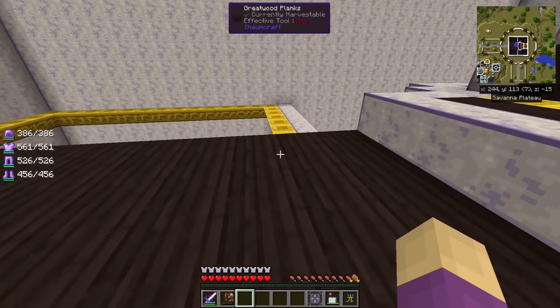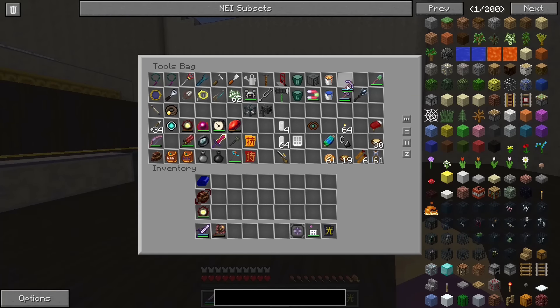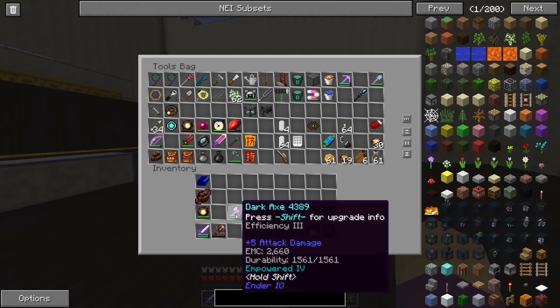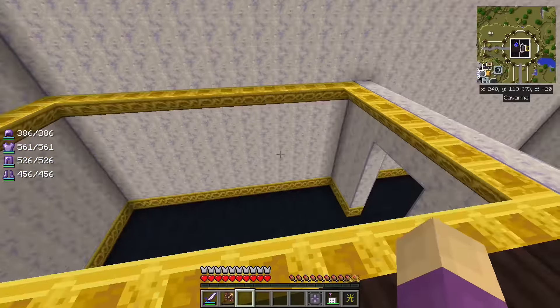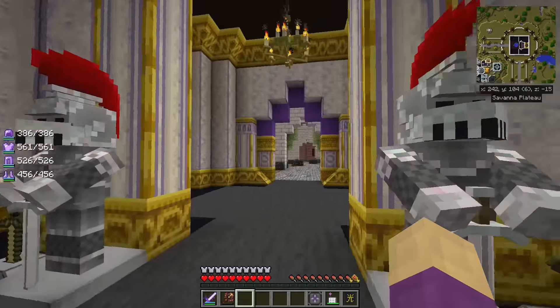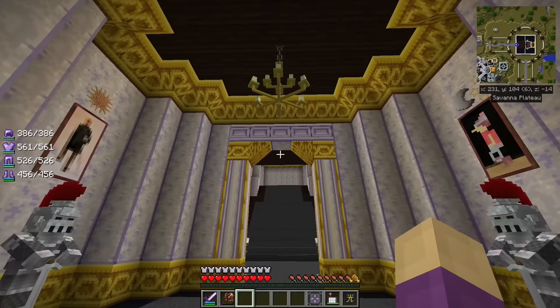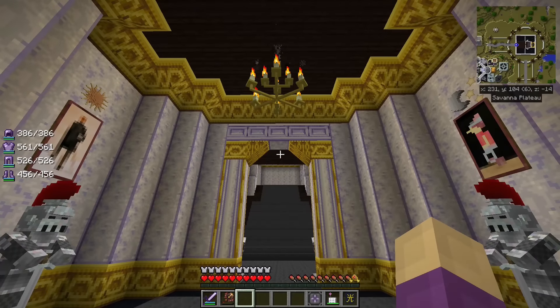I put a wireless charger over here specifically because I was actually doing so much building over here that a lot of my tools would actually get real low on power. I really love this entrance — the paintings on either side, the chandelier. I do think I'm going to switch to an iron chandelier though. It would look less fancy, but it would contrast better against that trim. Right now it disappears into that because they're very similar tones.